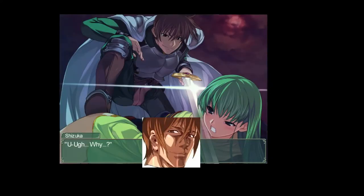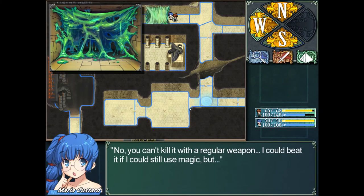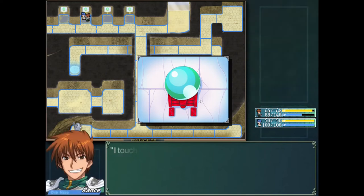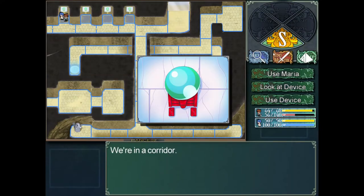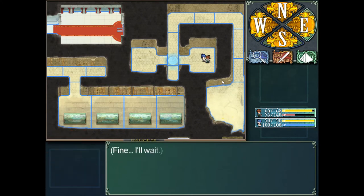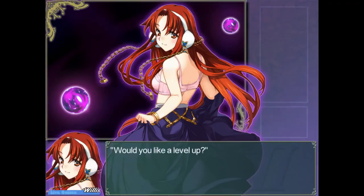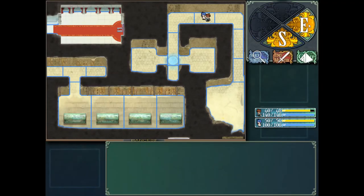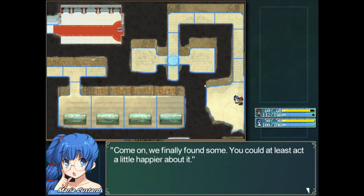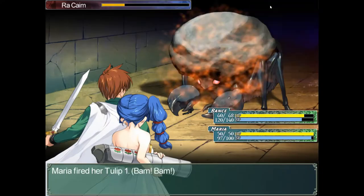The dungeon crawl has changed a lot. You now have a field map of the dungeon which you navigate on, separated into tiles — you move one tile per turn. You move in four directions: north, west, east, or south. The actions available are: finding an enemy, camping, and looking for something — basically checking your surroundings for items on the floor or NPCs around the corner.